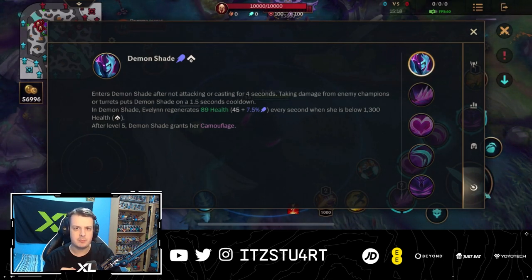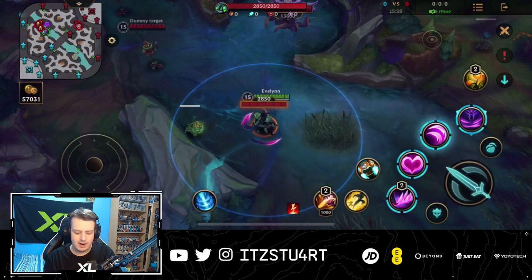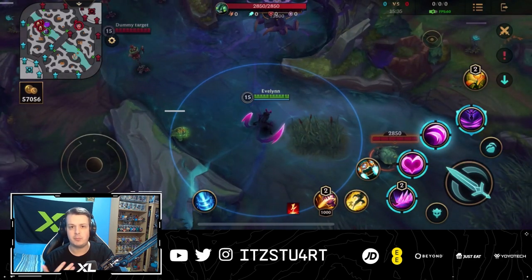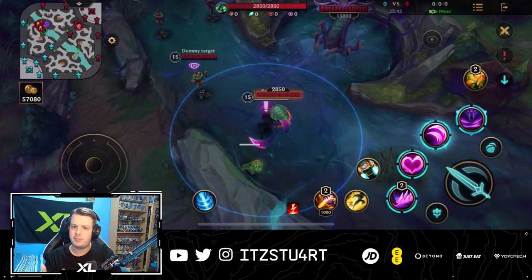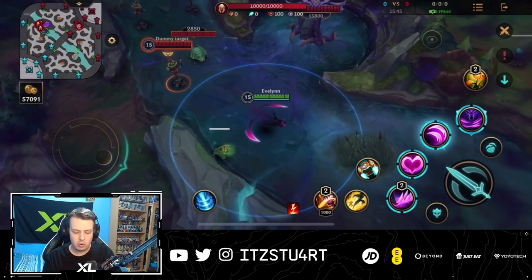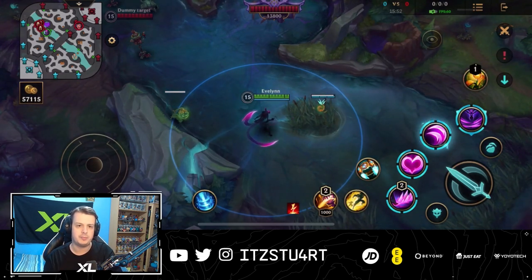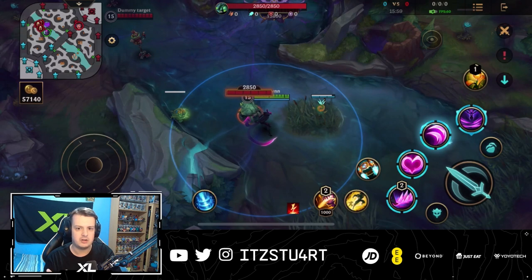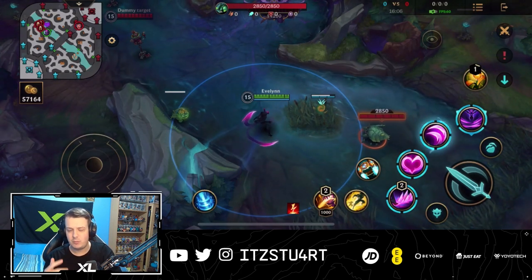At level 5, Demon Shade grants Evelynn camouflage. Most of the time with Evelynn, you just want to full clear the jungle — you don't want to compete for Scuttle Crabs early on because she's very weak. You just want to full clear and get to level 5, then she'll be camouflaged and get access to her ultimate. As you can see, camouflaged Evelynn is basically invisible. The only way enemy champions can see you is if you walk too close — there'll be an exclamation mark above Evelynn. Control wards will reveal her, but regular vision wards will not. Make sure when you're against Evelynn you buy control wards, because she's very scary to deal with once she has camouflage.